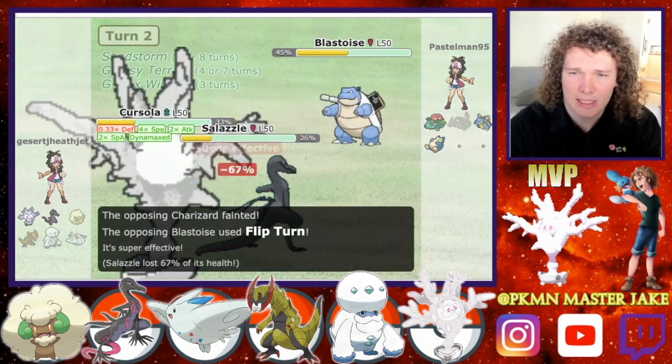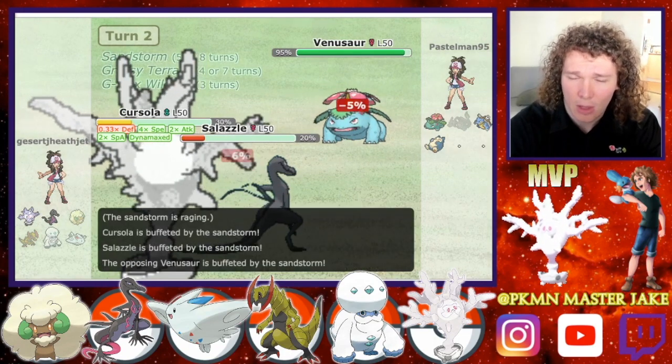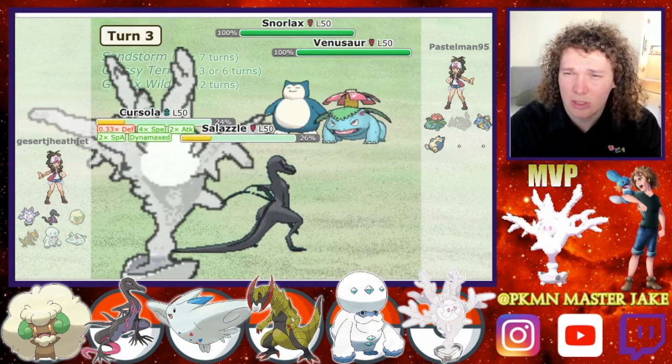He goes for a Flip Turn into the Salazzle, which doesn't kill us, so we're in a fairly good position here. There's no sun up, so the Venusaur is not really that much of a threat. And now he's probably going to send in the Snorlax, which he does.